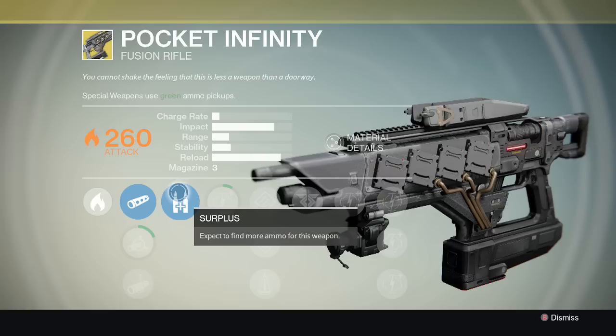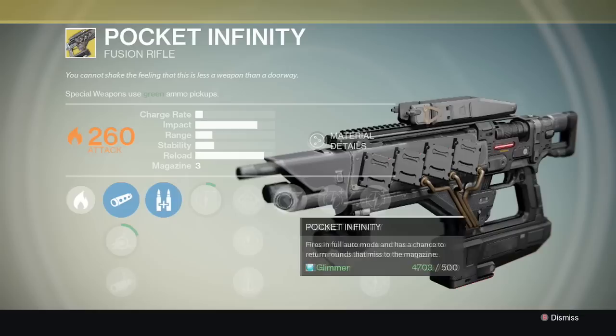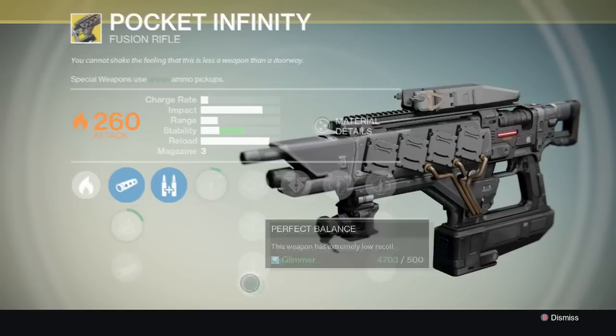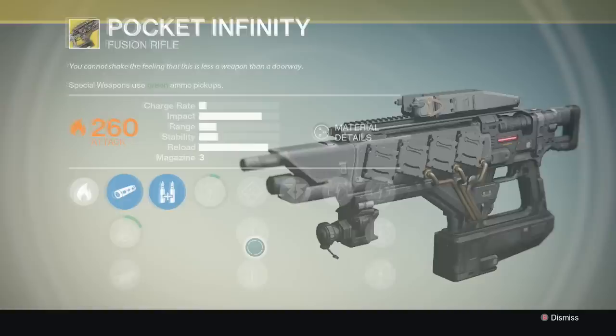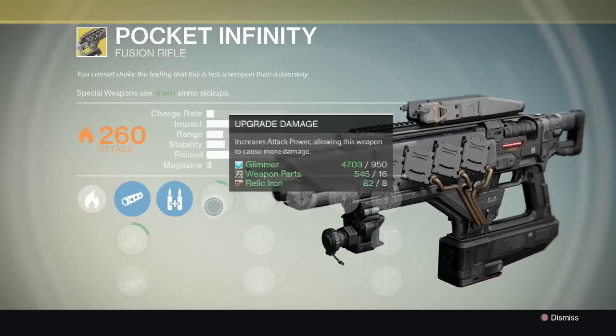I found a guide on the Reddit forum with some fun facts about the Pocket Infinity. I'm going through the perks right now and you can read what they do. Here's what the forum says: firstly, unless you are using it to obliterate bosses, pick the stability perk rather than increased magazine size. The recoil in full auto is so ridiculous I usually don't even bother to scope in. The second fun fact: full auto fired from this weapon counts as one burst for the 'kill two enemies with a single fusion rifle burst' bounty. Keep that trigger held down and you'll get the bounty.